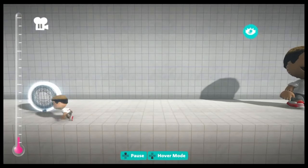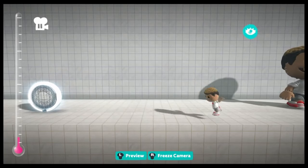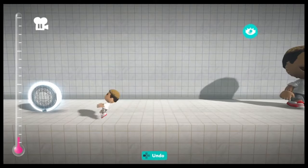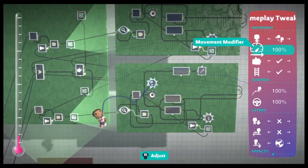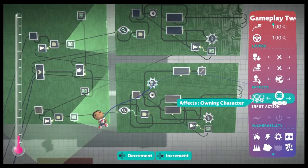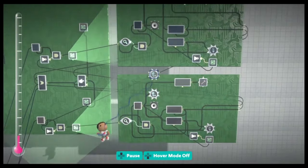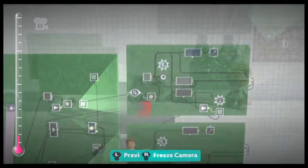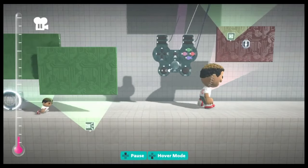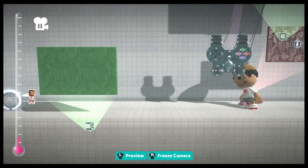You can cheat by running and flipping at the same time to go further, or run and flip in opposite directions which messes up the movement. To fix this, we're going to use the gameplay tweaker — set it to 0% movement so you can't move, and set it to affect owning character so it works with the broadcast chip. Connect the counter to it, which means when the animation is active, you can't move around. Copy and paste the gameplay tweaker and connect the other flip's counter to it so it works with both flips. When I move, the left stick's output lights up, but when I flip I can't move even though I'm pushing the left stick — the player can't cheat anymore.